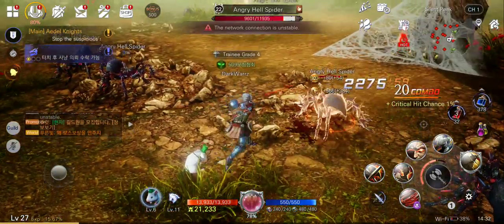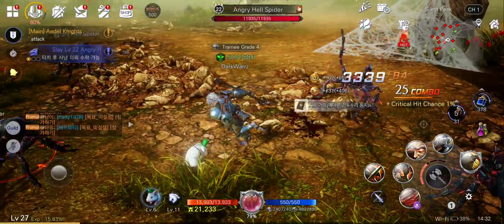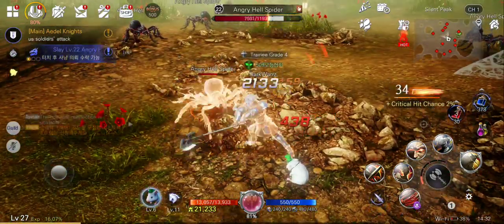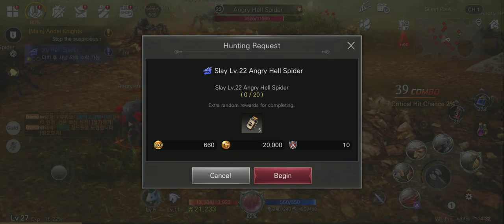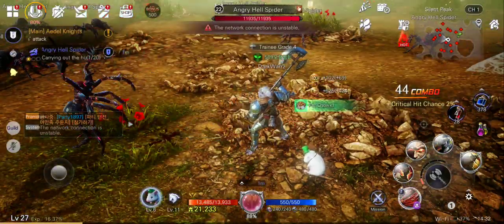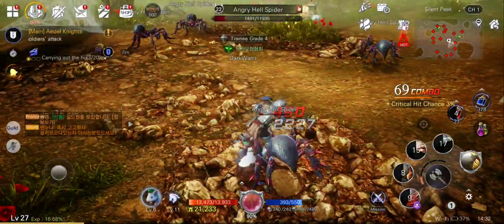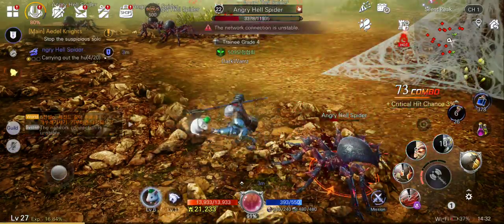The best way to level up is definitely doing the main quest, but at a certain point you get stuck because you need a specific level to continue it. So what you do is go into the world and hunt some monsters. If you kill the same monster five times in a row it triggers a repeatable quest. You hit begin, and for example you have to kill 20 spiders. After you finish you get experience plus an extra bonus experience.